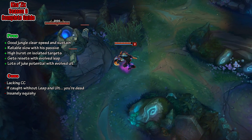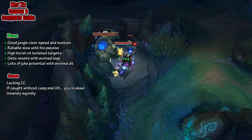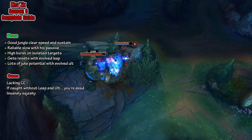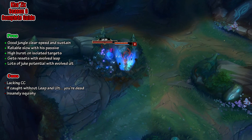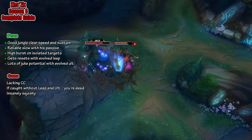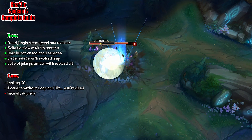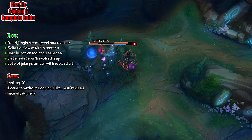Of course, there are some junglers out there that can counter jungle Kha'Zix, but the average jungler won't have the easiest time doing it. Another pro Kha'Zix has is that he has a reliable slow with his passive. The way his passive works, when he is unseen, his next attack slows the enemy. So obviously when you are roaming around lanes, you will become unseen and then when you attack the enemy, you will slow them and the gank will be much more effective.